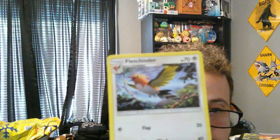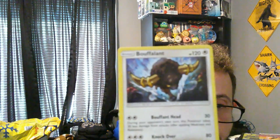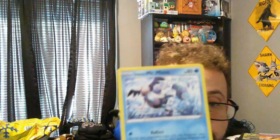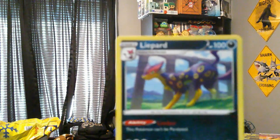We got a Flaaffy, a Poliwhirl, a Slowpoke, and a Bouffalant — that's a pretty cool looking card. We got the Galarian Mr. Mime and the Galarian Linoone — that's a cool card. We got Ursaring — that's a pretty cool looking Ursaring as well. And then we got Liepard and finally Snover. Okay, so that's that pack.